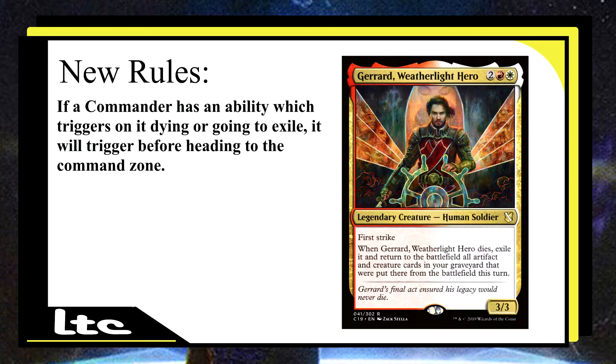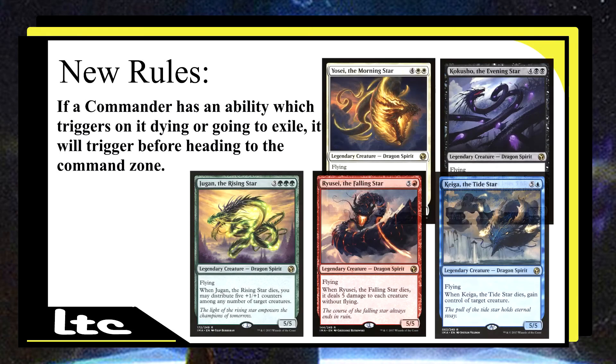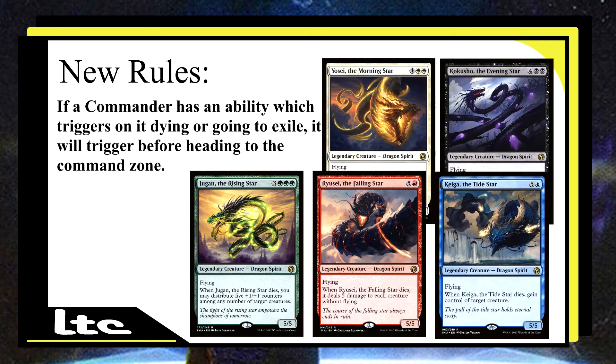This also ties into the next five commanders we're going to talk about — the champion Kamigawa Dragons. There's Kokusho, Taiga, Ryusei... I honestly forget the other ones. Those are the ones people barely play with — I even forget their names. I play with the Morningstar. Yosei is the Morningstar. Those are the only two I know because I run them both. Ryusei is the one where when it dies, you deal 5 damage to each creature without flying.